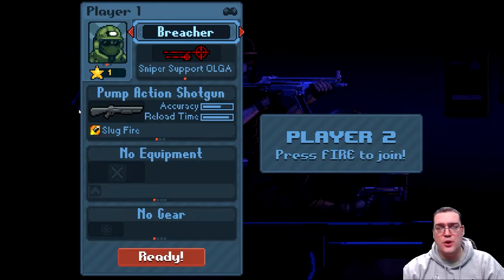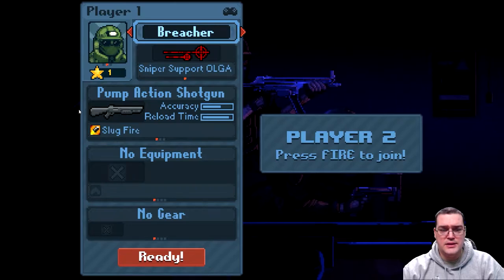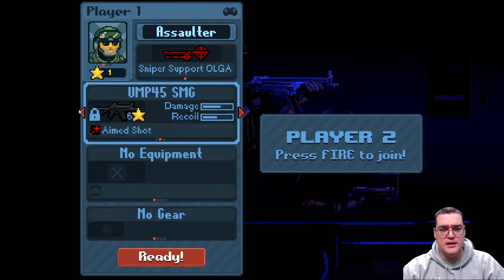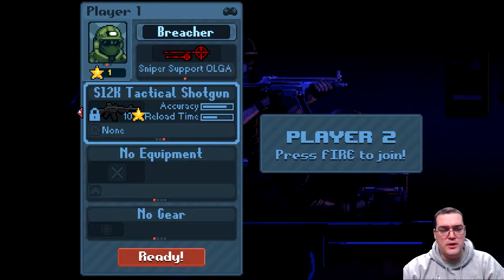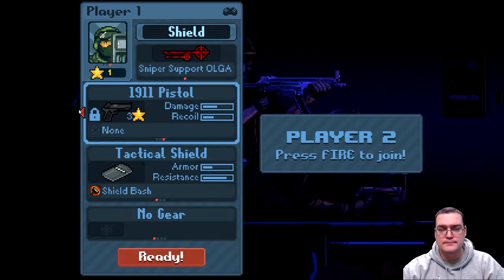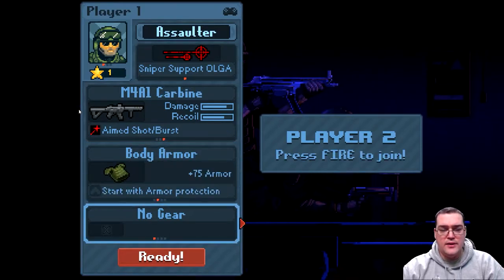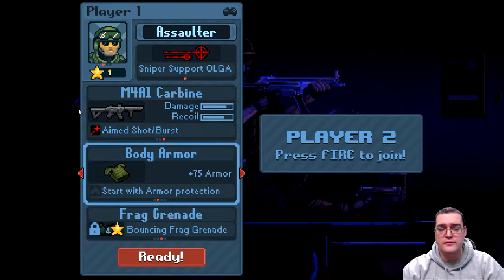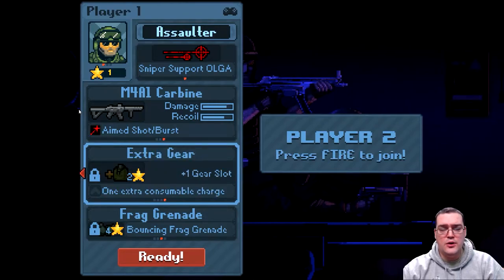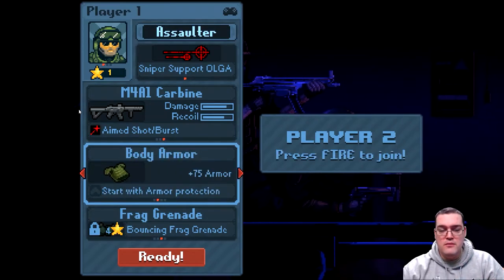There's assaulter, breacher, and shield. I really like the assaulter — I've used all three. The shotgun's nice but I'm a fan of the assaulter. There are about three weapons per character right now — three different shotguns and three different pistols. I've unlocked the M4A1 carbine, I've got armor, sticky grenades, flash and frag grenades, and a speed pouch for quicker reload plus extra gear. That's my current setup and I'm pretty happy with it.